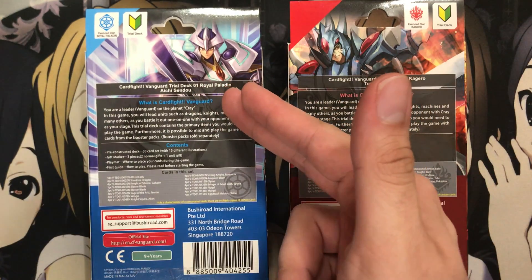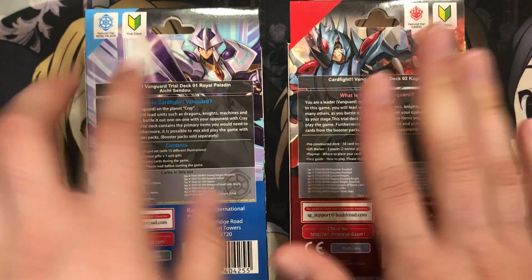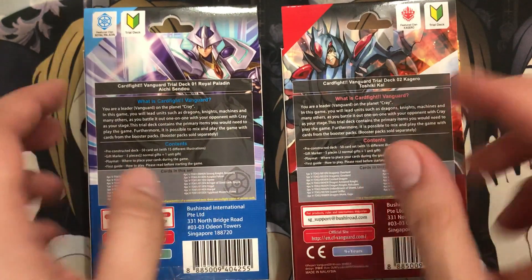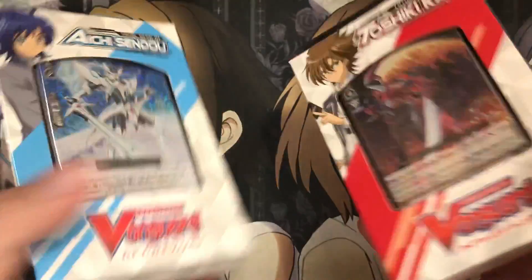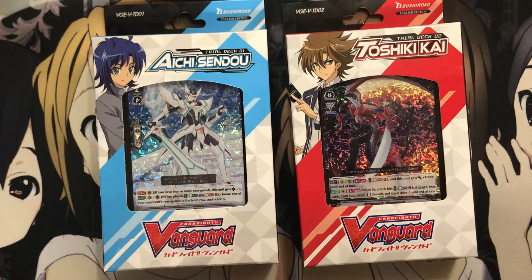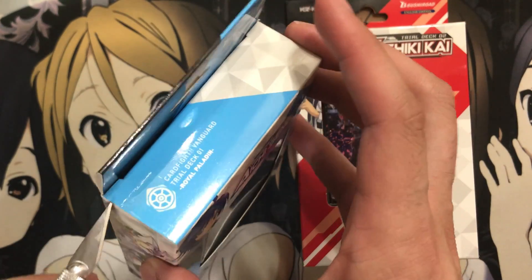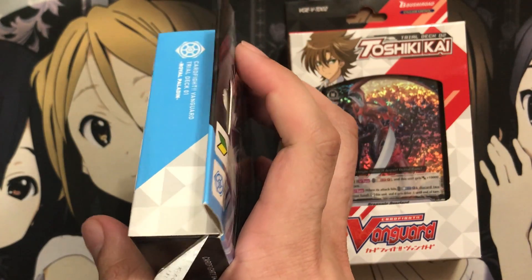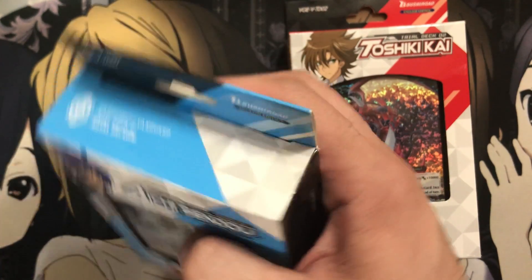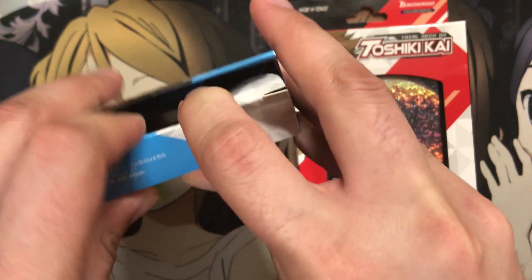I love that they put Alfred Early on the back of the Royal Paladin one and Dragon Armor Knight on the back of the Kagero one. Very nice that you get basically four of everything. So let's go ahead and open them up — you get the foil cards as well that we'll go through. I also don't want to damage the boxes, that's why I have the X-Acto knife. We'll go ahead and open up the Royal Paladin one first on camera for you guys.